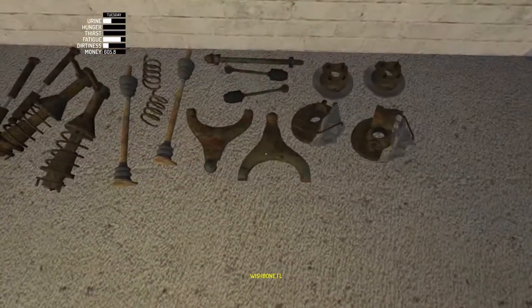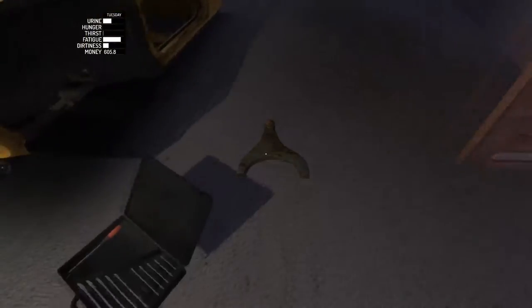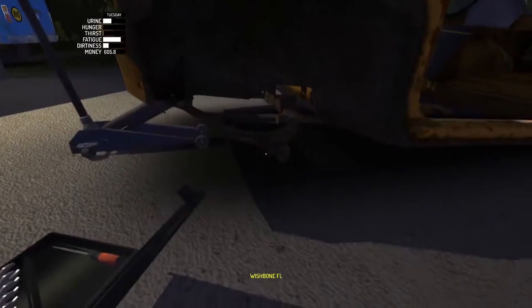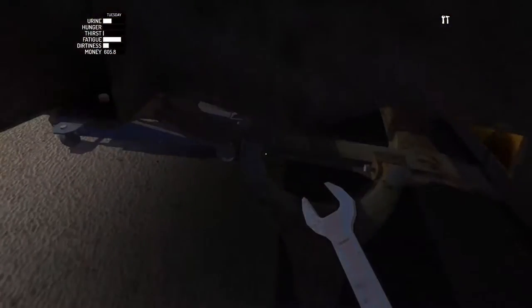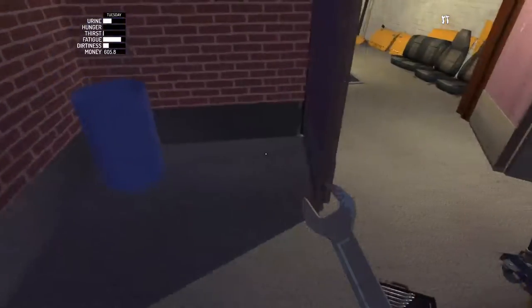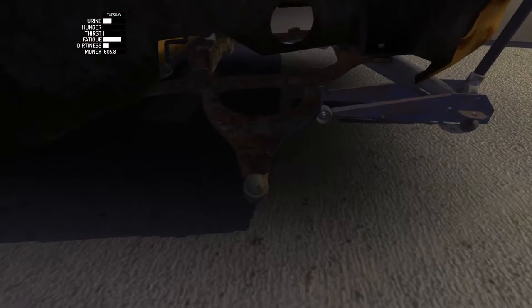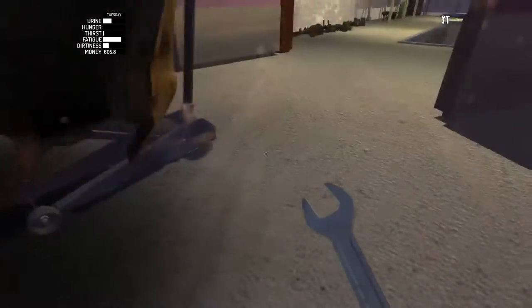Next up we wanna grab the wishbones. This is front left. We drop that for a second and turn it this way. Don't wanna touch the car too much because it has a tendency to pass out a little bit. Those are also 10, so perfect combination. I wanna get this done before I run out of daylight, because you can't really work on that at night. Let's grab that and place it in on the other side — perfect.